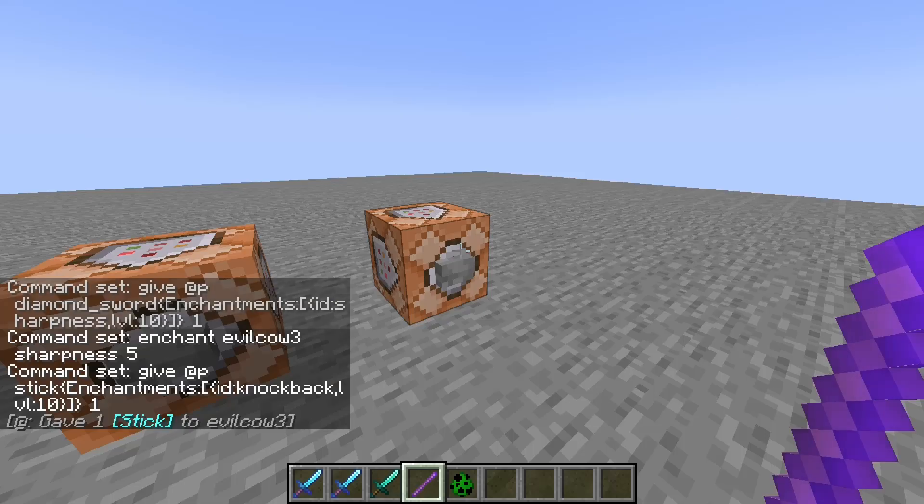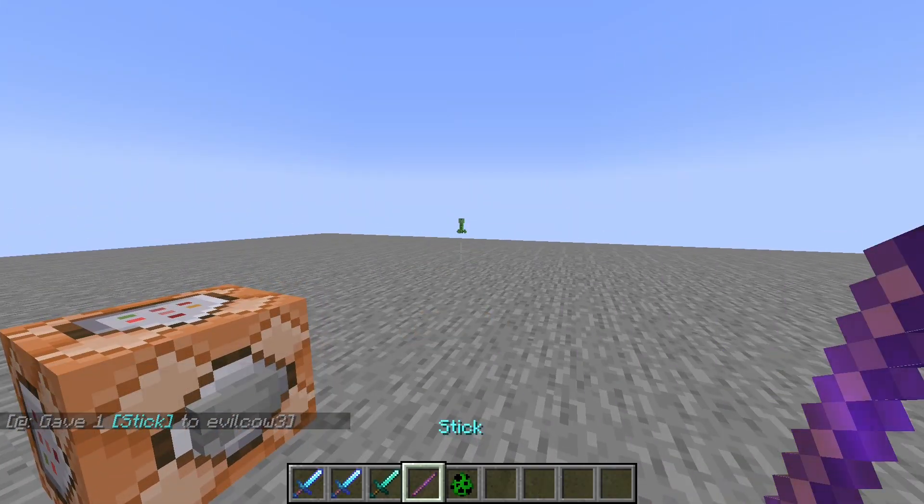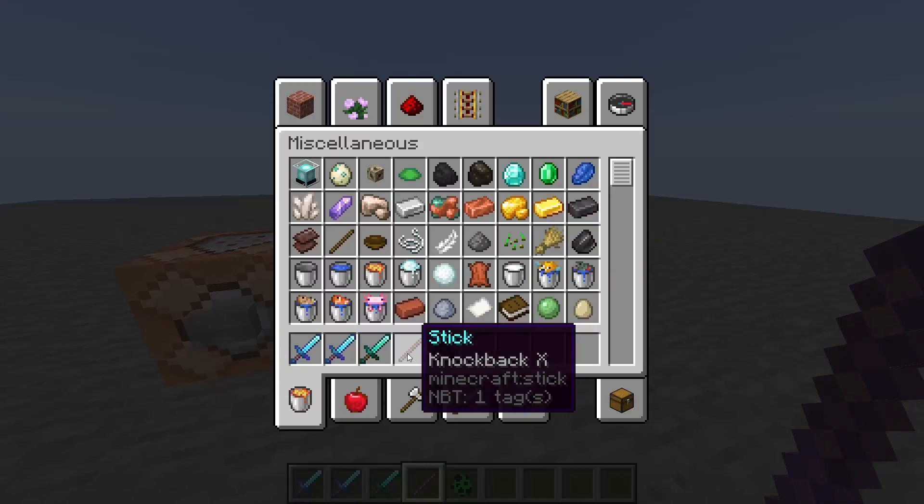I have a Knockback stick, which is not possible in the normal game. Let's spawn a creeper — boom, I can just launch that guy as far as possible because I have Knockback 10.